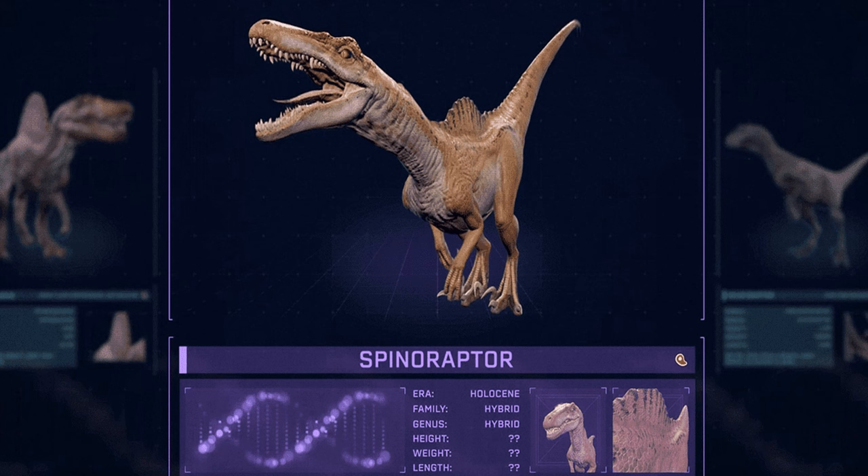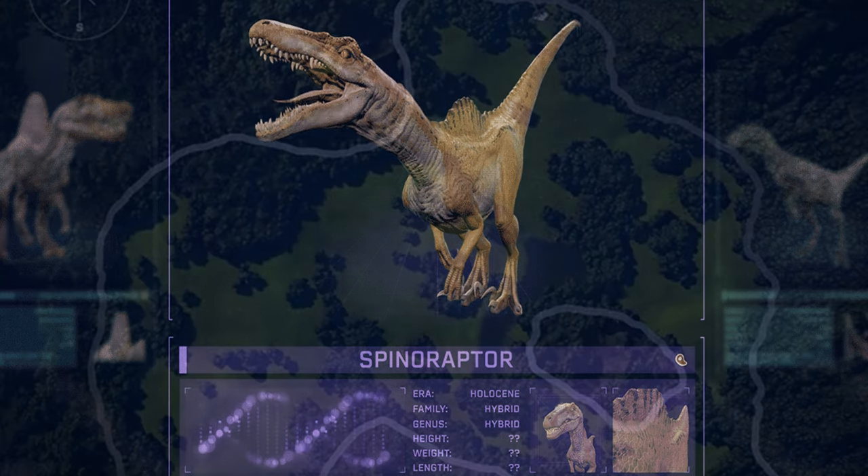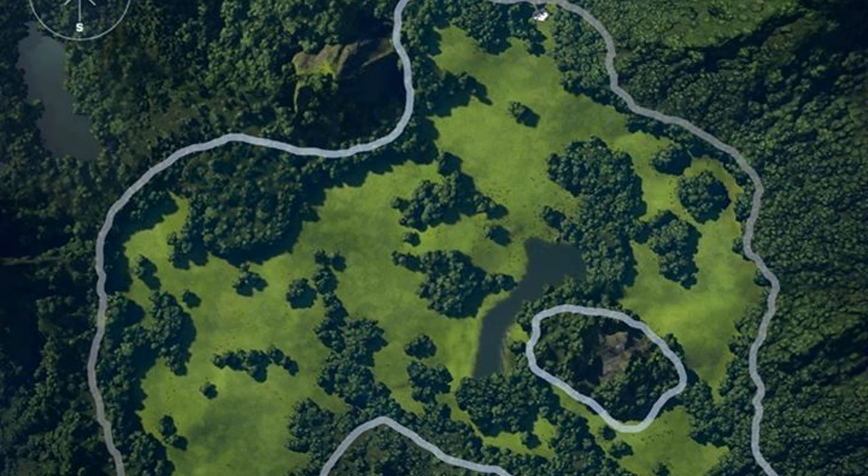Maybe even the legendary Ultimasaurus could be made if you're able to mix more than two creatures into a hybrid. Another feature would be the return of maps from Jurassic World Evolution — Isla Matanceros, Isla Muerta, Isla Tacaño, Isla Pena, and potentially Sanctuary. Having these islands as part of the game would be a good callback to the first game and really link all the Jurassic Park lore together.